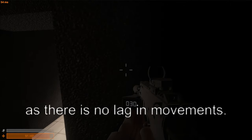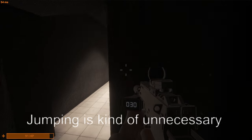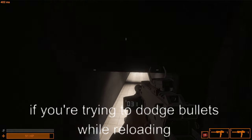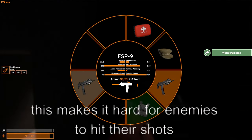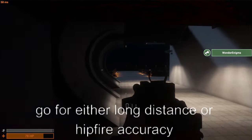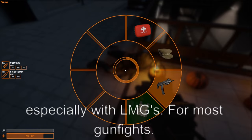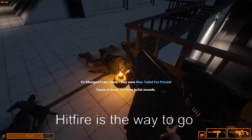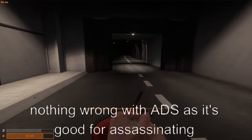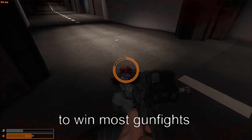In combat, you can strafe without punishment since there's no movement lag — quickly move left and right. Jumping is mostly unnecessary as it decreases aim accuracy; only jump to dodge bullets while reloading or taking a risk. For weapon attachments, go for either long-distance or hip-fire accuracy. Hip fire is surprisingly effective at long range, especially with LMGs. For most gunfights, hip fire is the way to go. ADS is good for assassinations, but most encounters require you to move fast and shoot first.